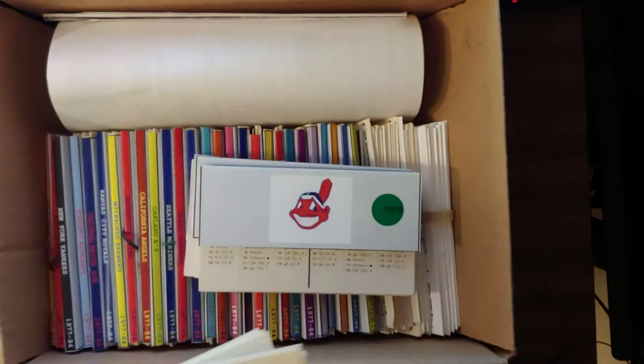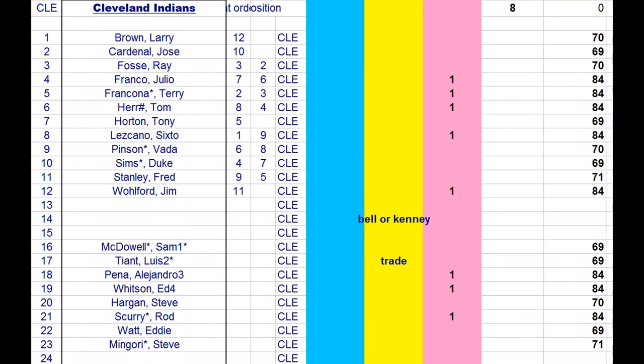Next up is Cleveland, who lost Franco, Francona, Tommy Hurr, Lascano, Wolford, and two right-handed pitchers and a lefty reliever — the lefty reliever being Mike Paul. So two righty starters, a couple of middle infielders, and a couple of outfielders is what they need. They have Cardenas, Horton, McDowell, Sims, Tiant, and Diddy Watt — all from the 69 set.